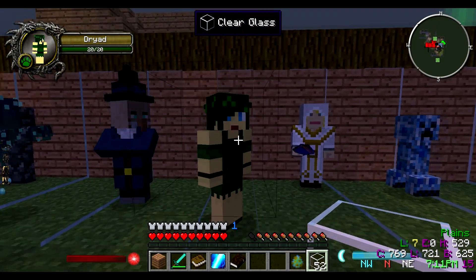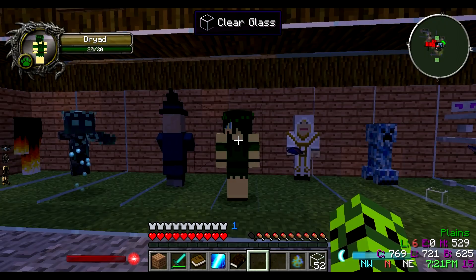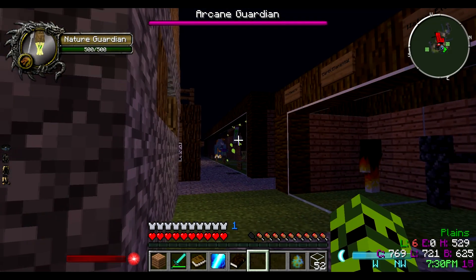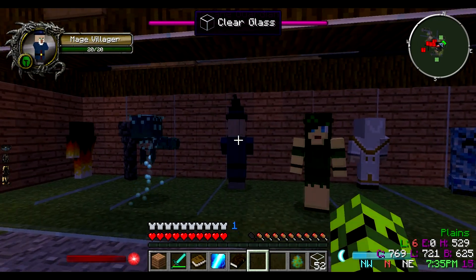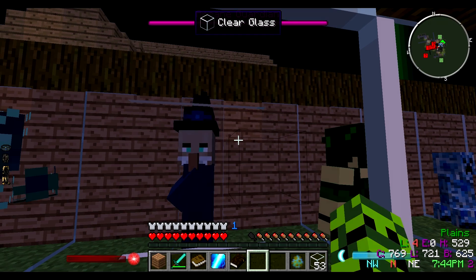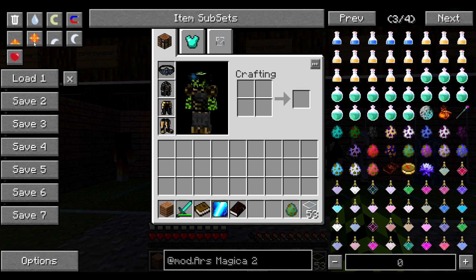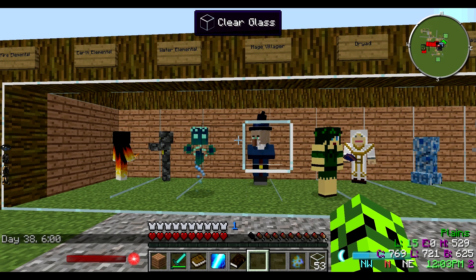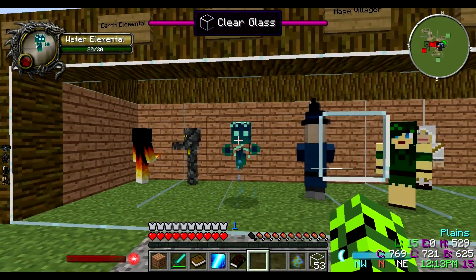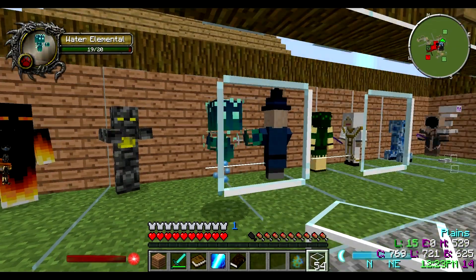This is actually a really good looking mob. We have different guys on the server - someone actually found a whole bunch of them and was like 'I'm just sitting here on an island full of these.' These guys, I believe when you kill them it spawns the nature guardian, which is a pain in the butt I'll get to later. This is a mage villager - he's non-hostile and does different trades. This guy is the water elemental - he's pretty cool too, though he does not like me.